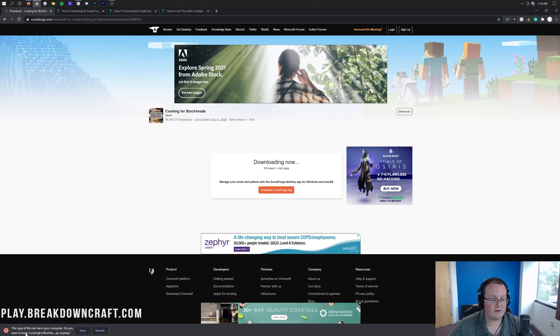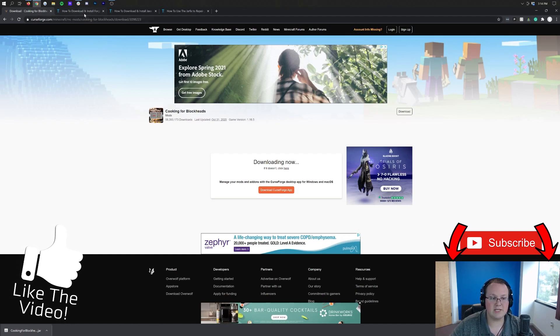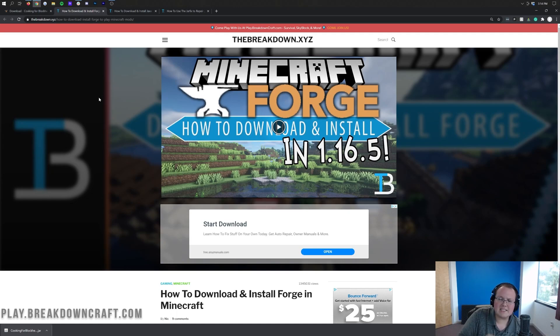Nevertheless, as you can see in the bottom left, we do have the Cooking for Blockheads mod downloaded. Keep the file in the bottom left on Google Chrome. On Mozilla Firefox, it'll pop up where you'll need to save the file. Finally, we can go ahead and move on to downloading Forge. Forge is required because it's the mod loader that makes Cooking for Blockheads actually work in Minecraft. This can be found at the third link down below.